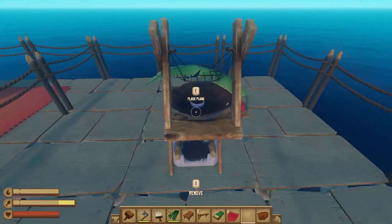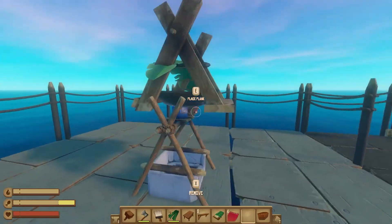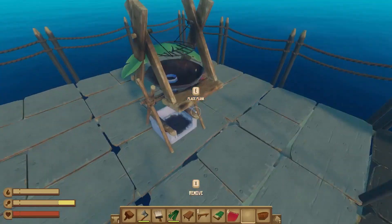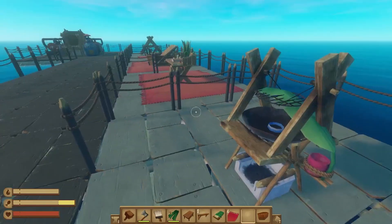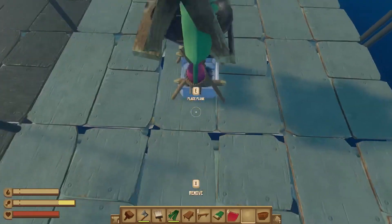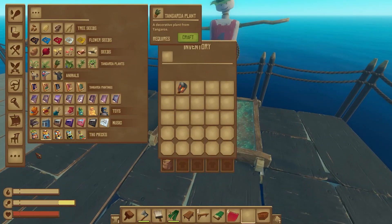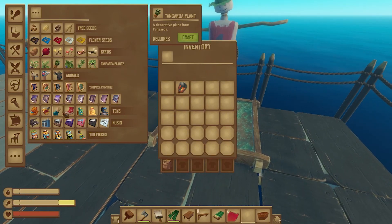A few more examples of items being stacked on top of each other: the grill and the water purifier. I haven't aligned these the best, but you can see how if you've got a really small raft and you're trying to do a three-by-three build, it could actually be quite efficient to put them on top of each other.